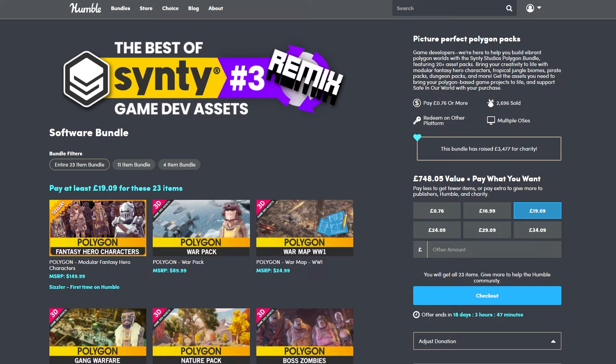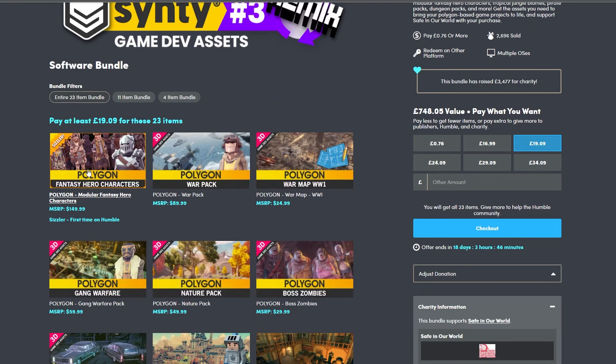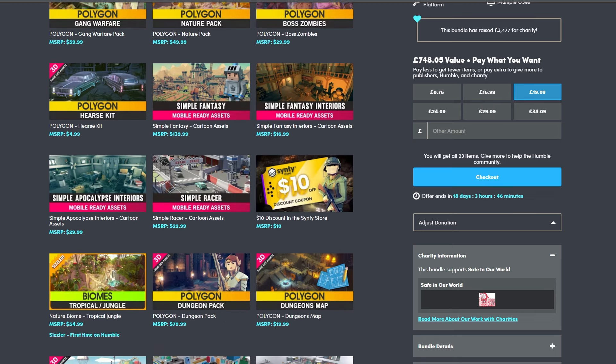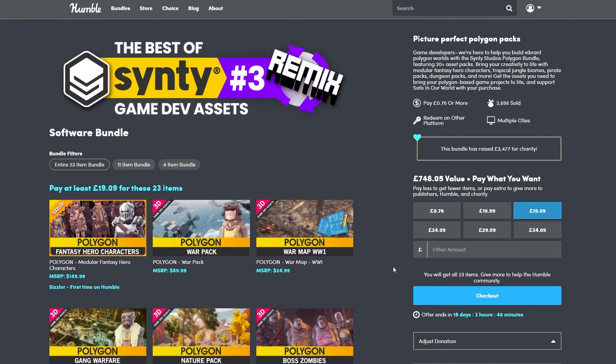It's a 20-bundle package with 20 asset packs, available at around £19 or $25, and it's about $1,000 worth of value. It includes the Fantasy Hero Characters, Polygon War Pack, War Pack, World War One Map, Gang Warfare, Nature Pack, Boss Zombies, Hearse Kit, Simple Fantasy, Simple Fantasy Interiors, Simple Post-Apocalyptic Interiors, Simple Racer, Jungle and Tropical Biomes, Dungeon Pack, Dungeon Map, Battle Royale, Simple Props, Items and Icons, Simple Shop Interiors, Simple People, Pirate Pack, Western Frontier, Prototype Pack, and Simple City. You can easily redeem it by adding it to checkout and redeeming on the CINTI website.